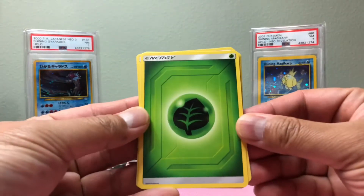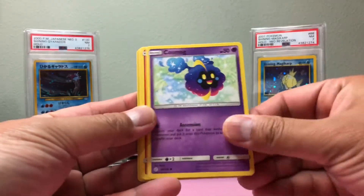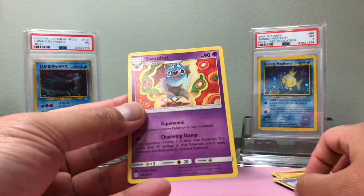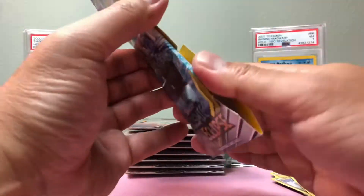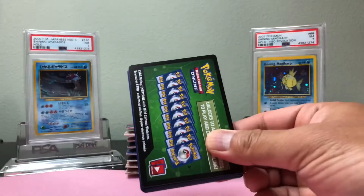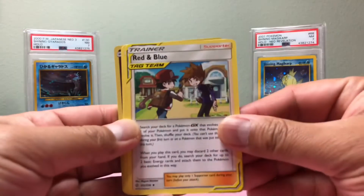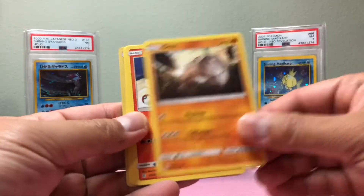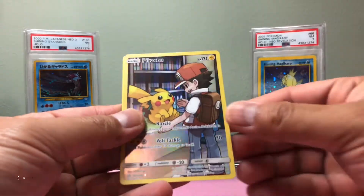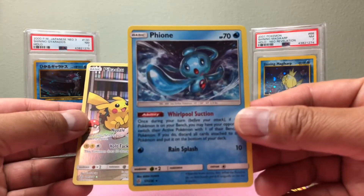Alright guys, we got a grass energy — let's hope we hit a Charizard or a Blastoise. We got a Ponyta, a Drampa Reverse Holo, and a Swoobat Rare. Dark energy. We have a tag team of Red and Blue, a nice Onix, and a tag pick — sweet! Sand... Toffee... oh, we got a Pikachu, pretty neat!